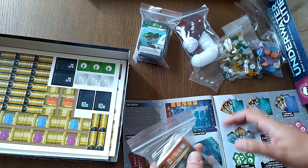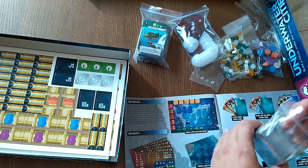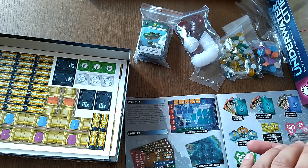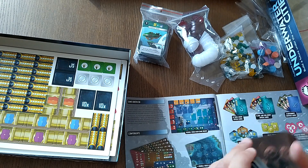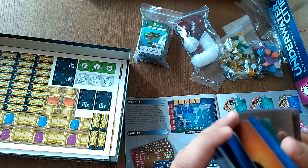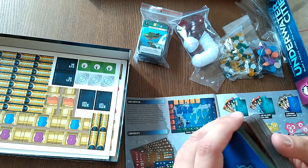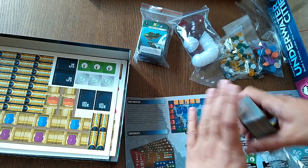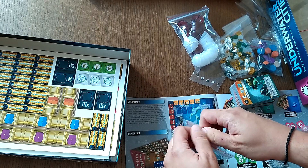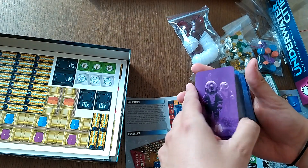There should be quite a few cards in here. Let's start with these cards and have a look at the back. So these are the project cards, I think the government contract cards. These are the personal assistants. These are the special cards. And then we have cards of era three, then cards of era two — looks like these are the era one and era two cards. Era two and era one cards.